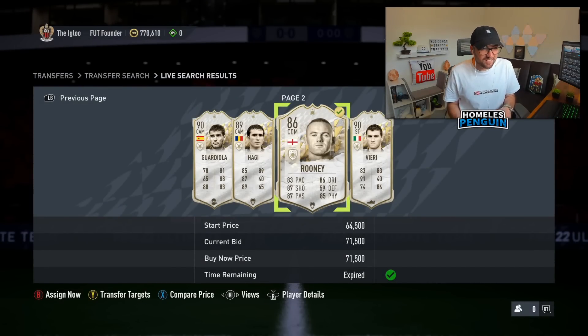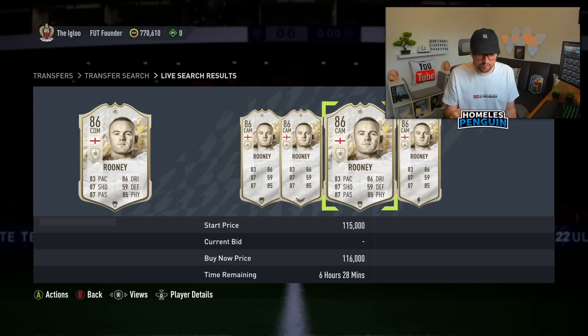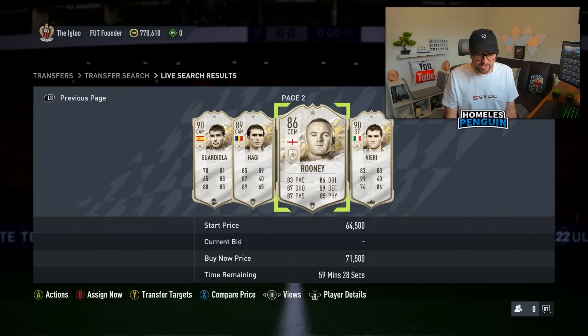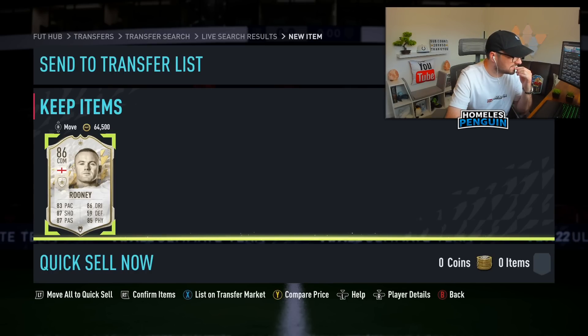That has to be a trade — Wayne Rooney at 71.5k. It is the base card so it's unfortunately his worst version. There's one here for 85,000 coins and the rest are around 100k, which fills me with confidence. Checking the trade history — he's been selling in excess of 90k today multiple times: 95, 93, 98,500, over 100k as well, though sometimes around 85,000.